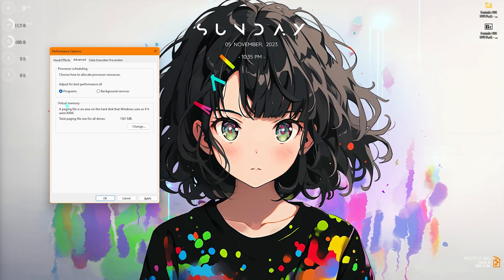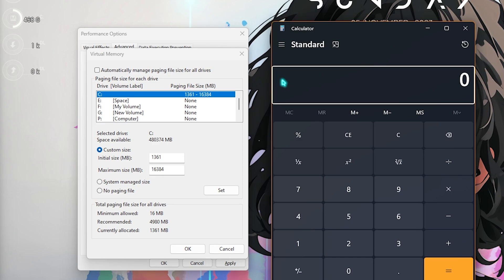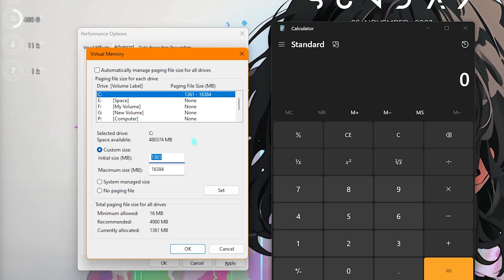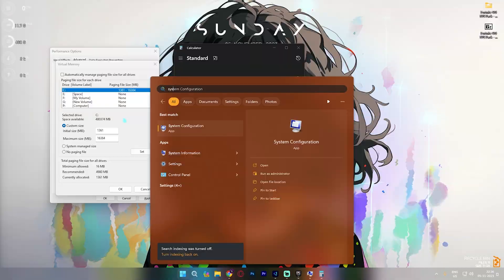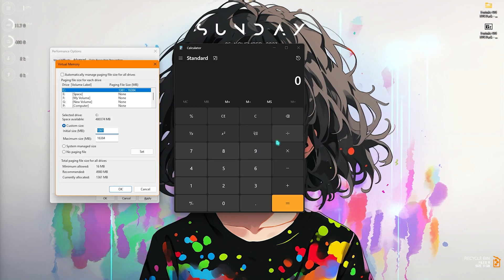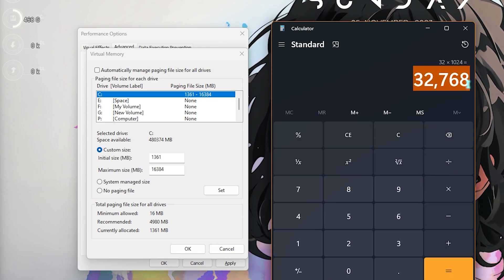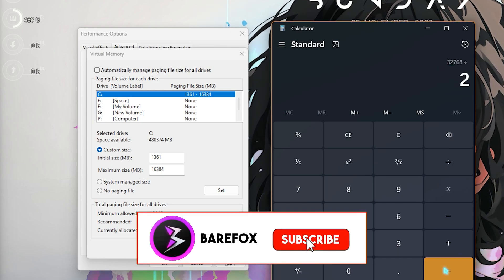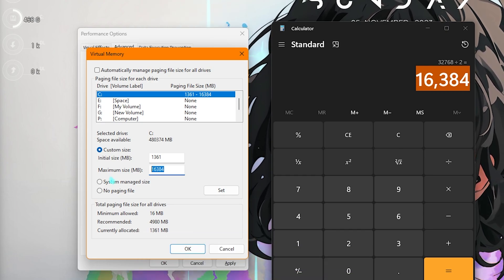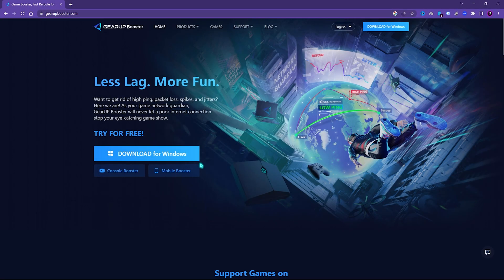Go to the Advanced section and for Virtual Memory click on Change. For the initial size, set it to 1361 — that's just above 1 GB of RAM. Search for System Information to find your installed physical memory. For example, with 32 GB RAM: multiply 32 by 1024 to get the value in megabytes, then divide by two and paste that result as the maximum size. Setting up virtual memory this way will get you the best performance in your games.